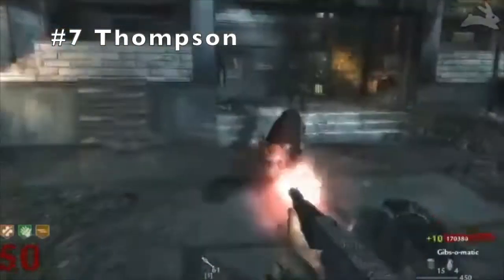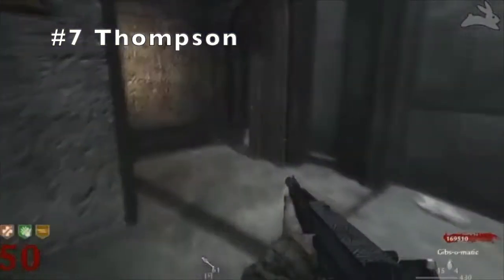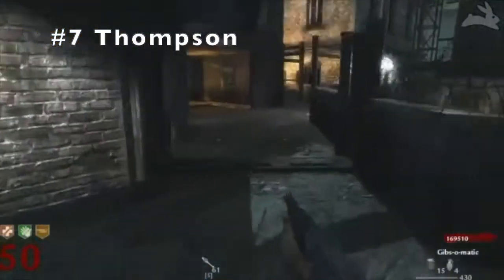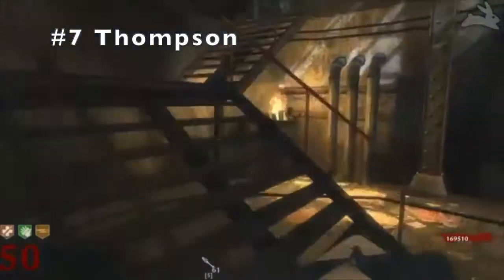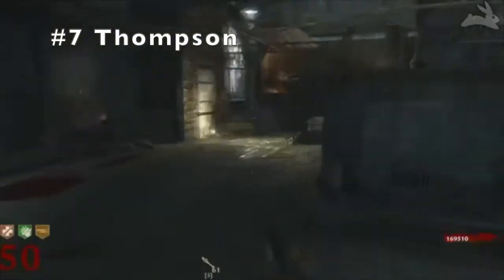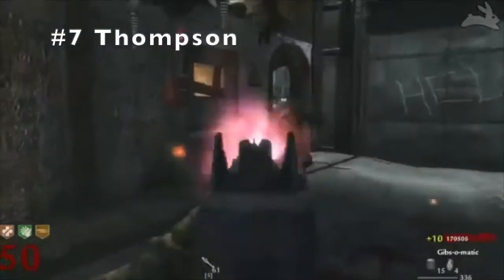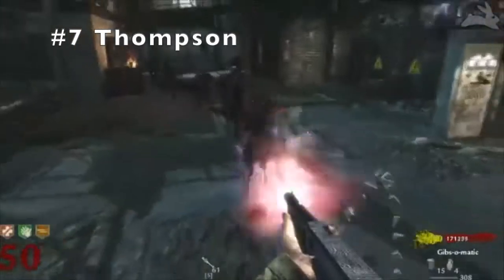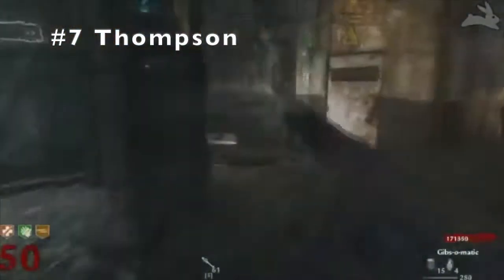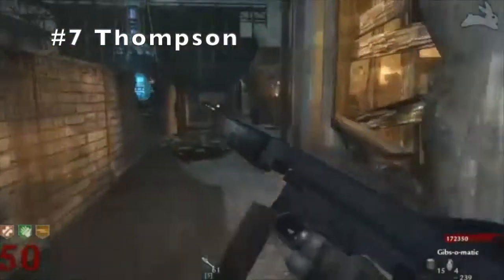Number 7. Coming at number 7, guys, we have the Thompson. I put this in after the Type 100 because you can get it off the wall earlier on in the map. You can get it in the room with the Crazy Rabbit, but you have to go to the right teleporter right after you go up the stairs to get the Type 100. The Thompson's also cheaper. Ammo-wise pack-a-punched it's always gonna be the same, but buying the gun itself is cheaper, and I also think this gun has more ammo even if it has less ammo in a clip and does less damage.